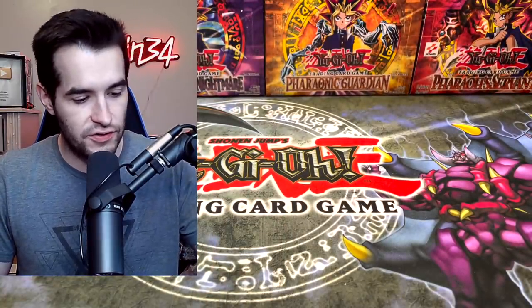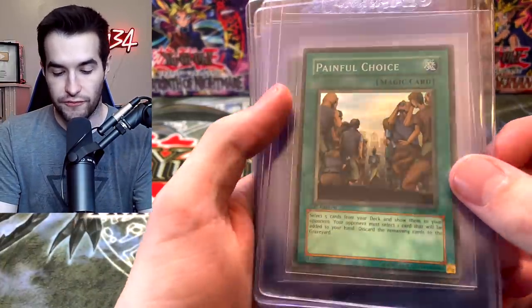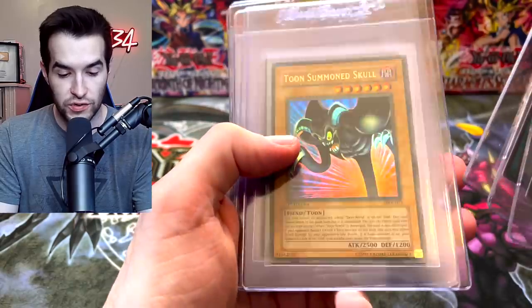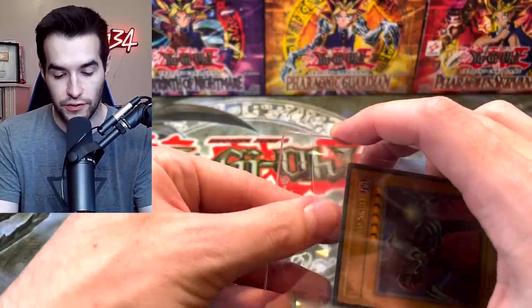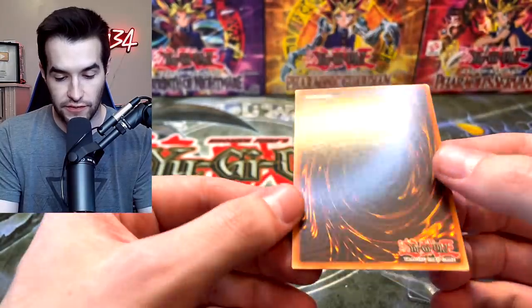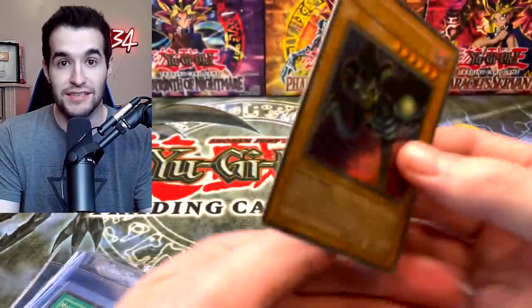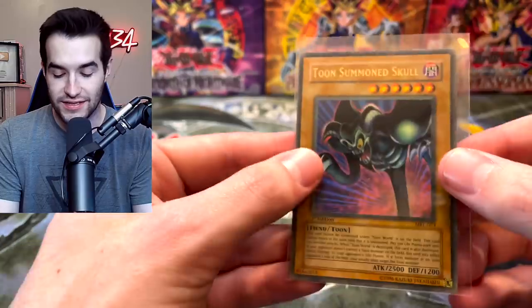Then we get into the big cards — that's all the smaller stuff. Let's get into the big cards. We have First Edition Painful Choice, Toon World, The Forceful Sentry, Toon Summon Skull — a little bit faded there. I think these are all in very good condition. Let's check out the skull just to see how they're looking. The Toon Summon Skull is sort of an example of the conditions — it's slightly faded, which is really cool. Just very near mint to mint condition, which is amazing to see for these old school First Edition cards. You don't see those faded very often, so it's pretty cool.